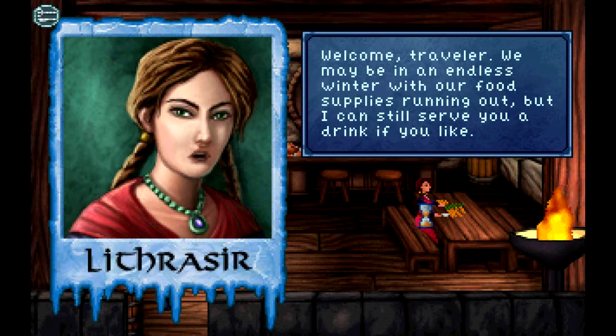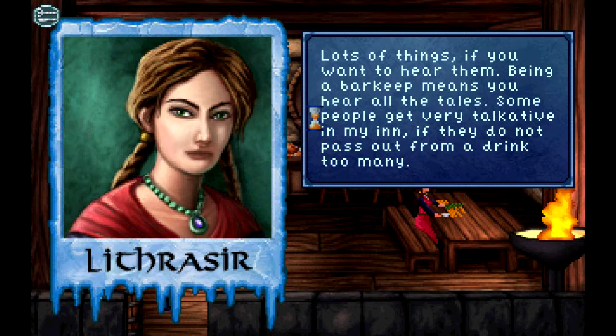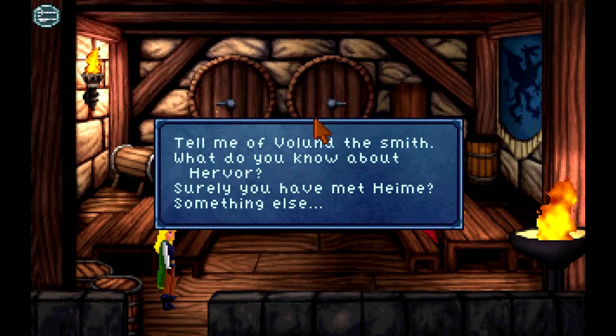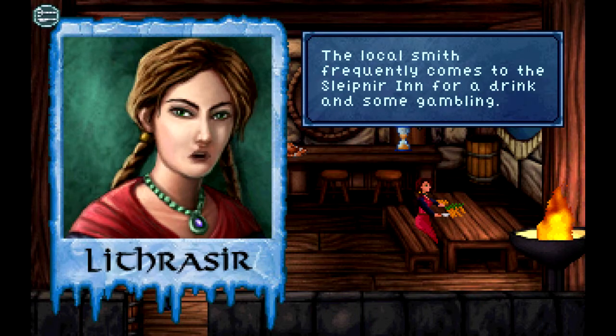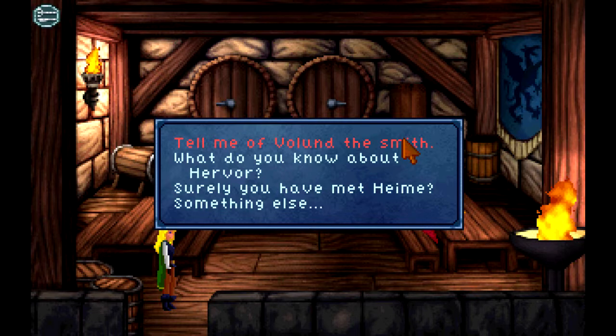Welcome traveler. We may be in an endless winter with our food supplies running out, but I can still serve you a drink. What can you tell me about the city? Being a barkeep means you hear all the tales — some people get very talkative if they don't pass out from one drink too many. Tell me about Volund the smith. The local smith frequently comes to the Sleipnir for a drink and some gambling — a good enough fellow, if a bit quiet. Hervor is really happy with him.